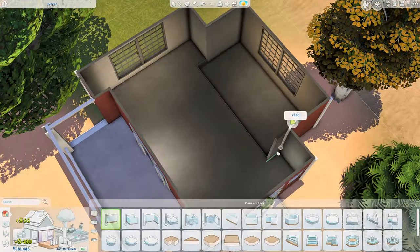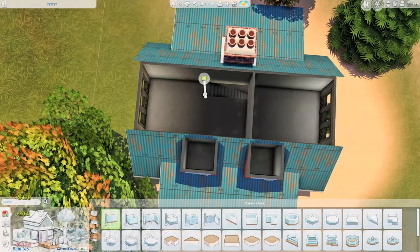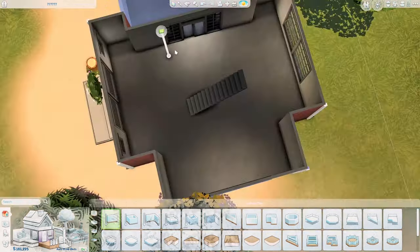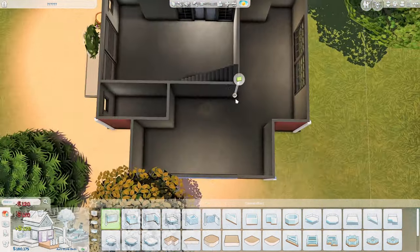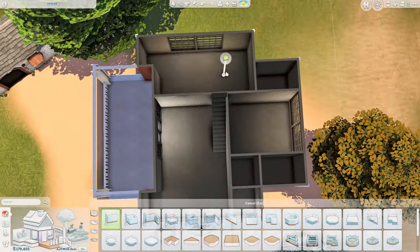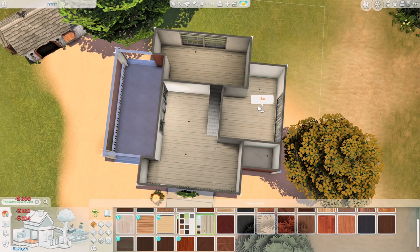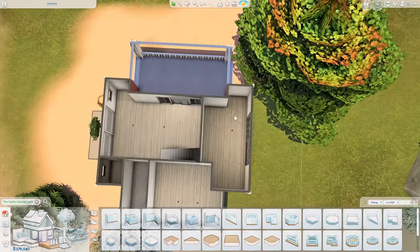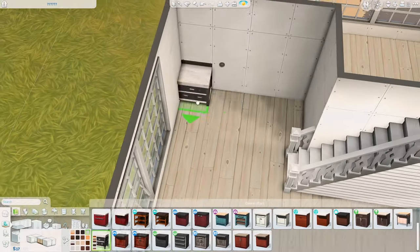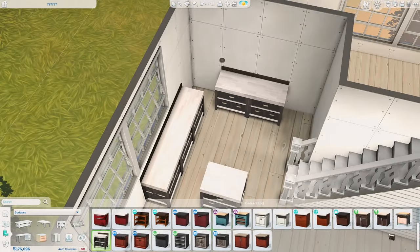So we have three bedrooms total and two bathrooms. One of the bedrooms is quite small — you'll see in a bit — but I feel like it could work as a study area or an office. I just didn't want a very high-tech type of build for that room, so I turned it into another bedroom. I hope you're okay with that. I cut a bunch of parts where I struggled with the floor plan.